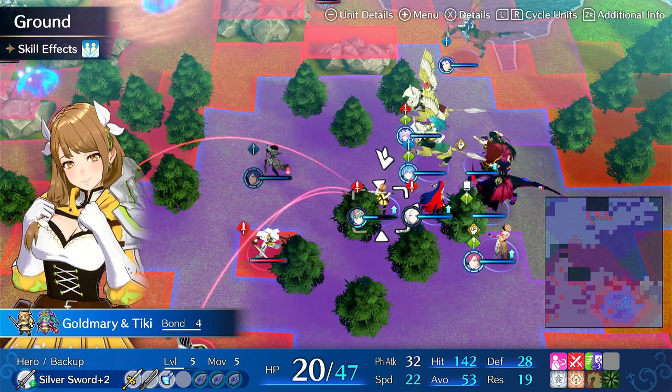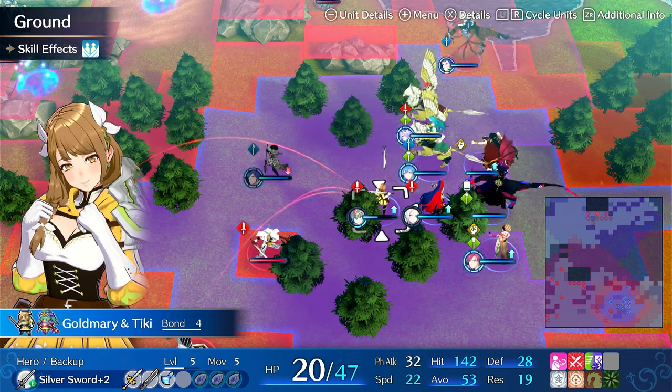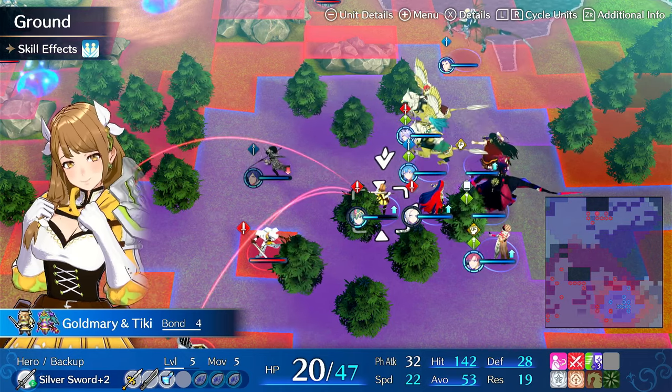Right now Gold Mary is on Tiki. I just got her the previous chapter — well, I did Chapter 17, so I've had her for like two chapters. Ultimately I want to make her an off-tank, so she is getting the Star Sphere from Tiki herself.